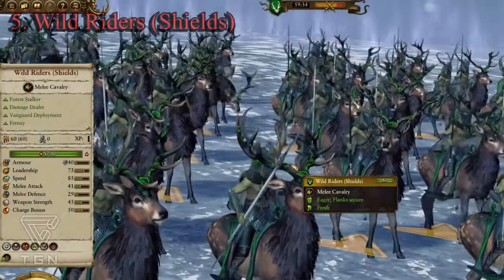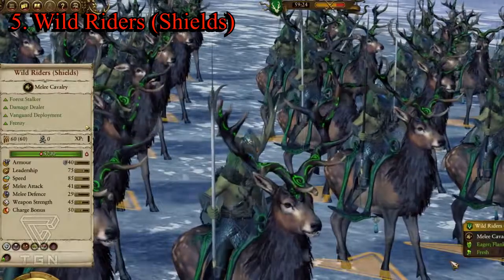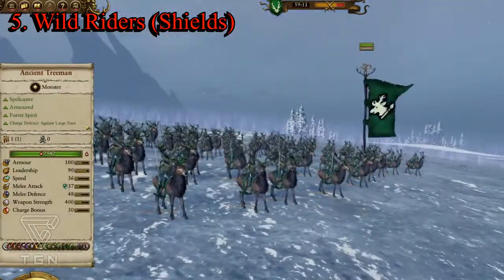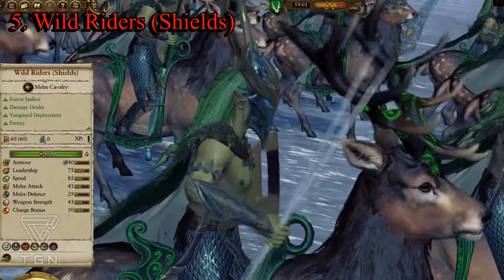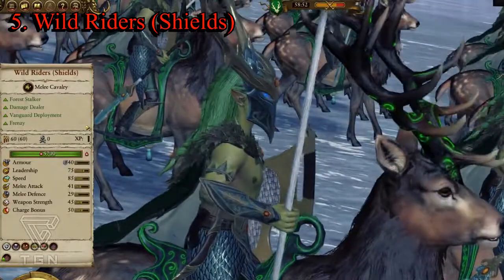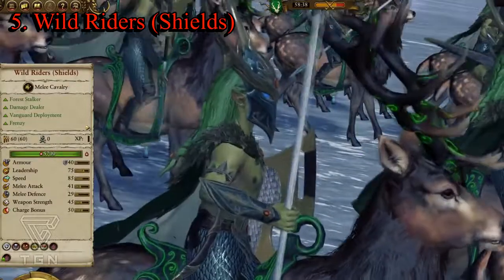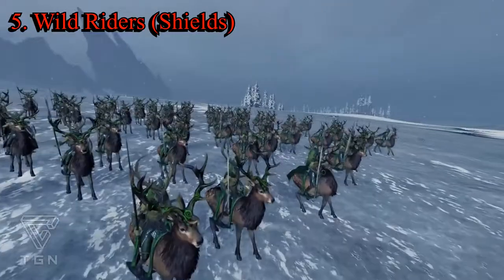Number five, I have to give it to the Wild Riders. This unit is one of the cavalry units from the Wood Elves, and they don't have much regular cavalry — they have some missile cav but not a lot of melee cavalry. This one is only 100 more gold than the other cavalry choice at 1200. It has the Forest Stalker ability, it's a damage dealer with a strong emphasis on fighting, and it has Vanguard deployment so you can push it forward before deploying your main line. It has Frenzy, which causes more damage while leadership is high, and its leadership is at 70.